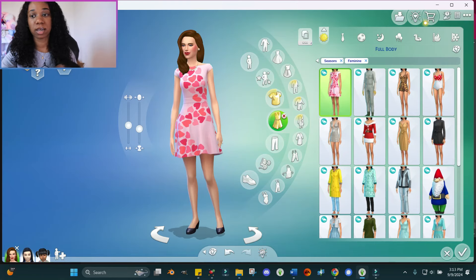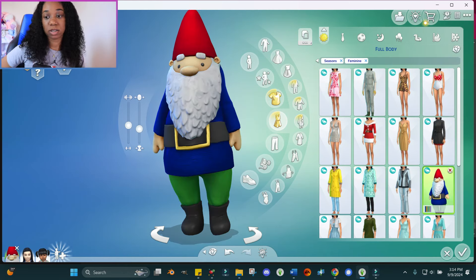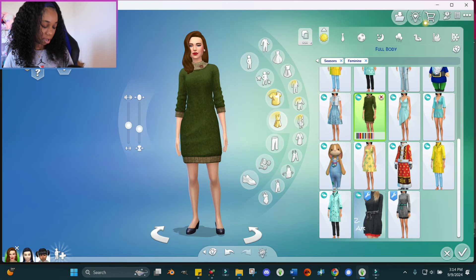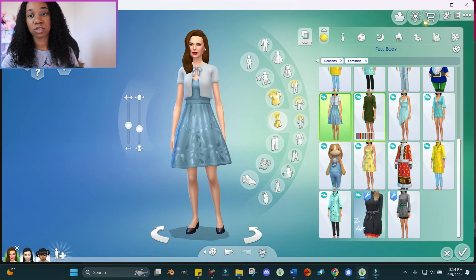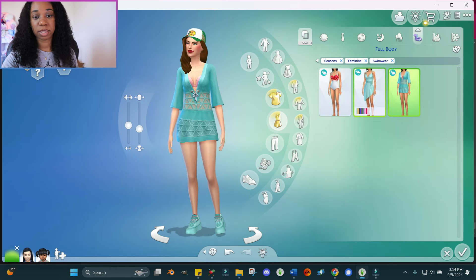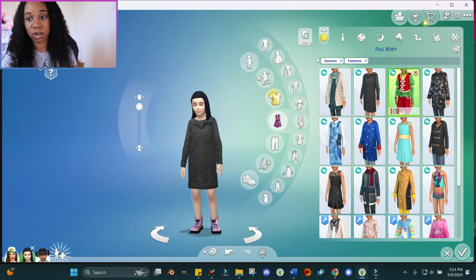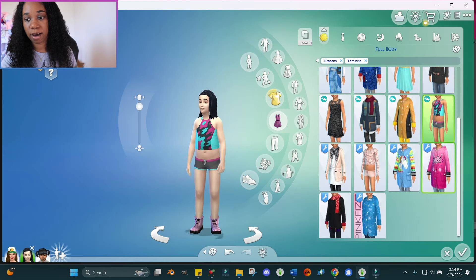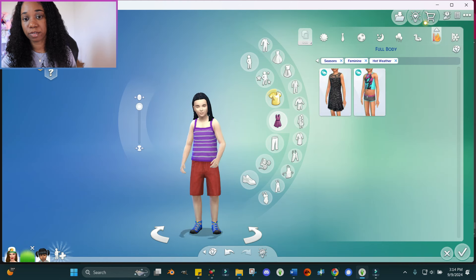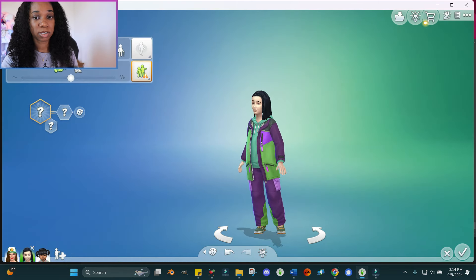Now let's jump into Create-a-Sim. I love that Seasons comes with quite a bit of new outfits — not only for adults but for kids as well. So if you're looking for new CAS items, this is a really good pack. There are some bathing suits in there, and kids have quite a few options too. I do have some CC mixed in, but for the most part you'll get a good variety of new outfits for both boys and girls.